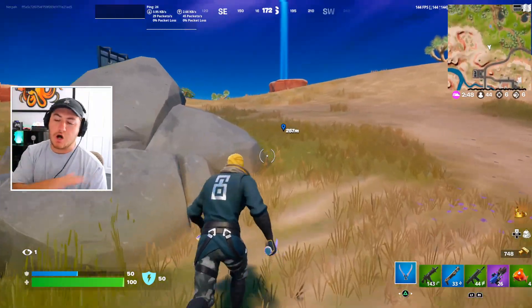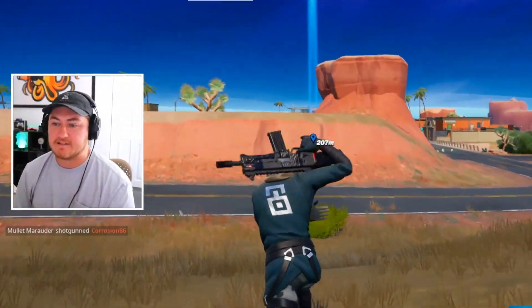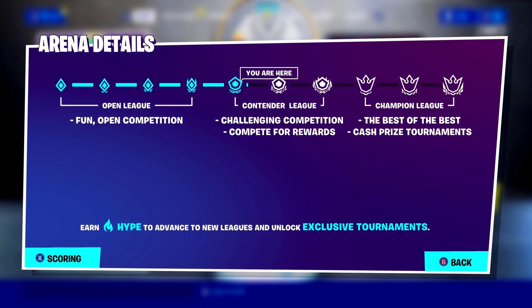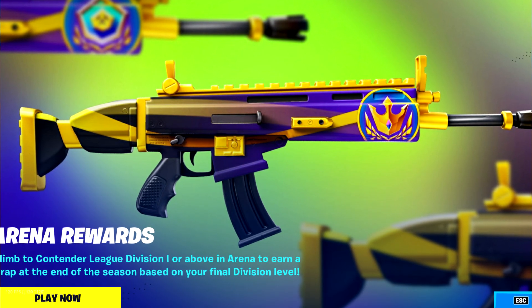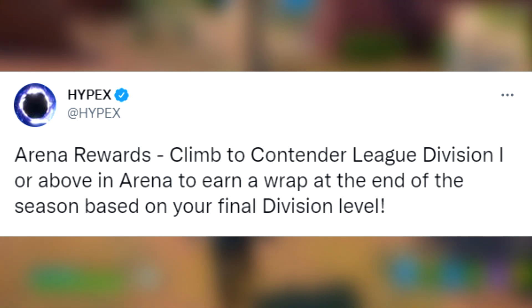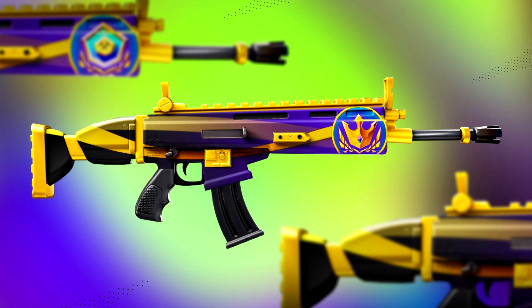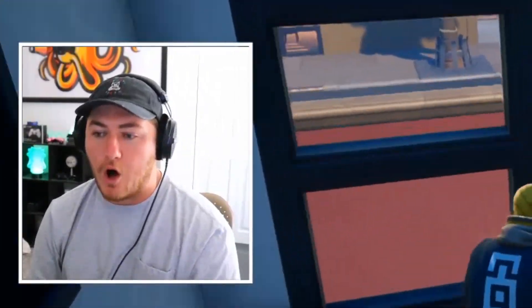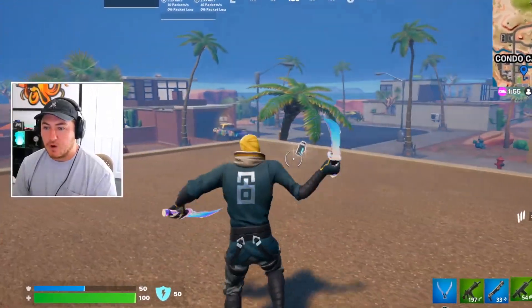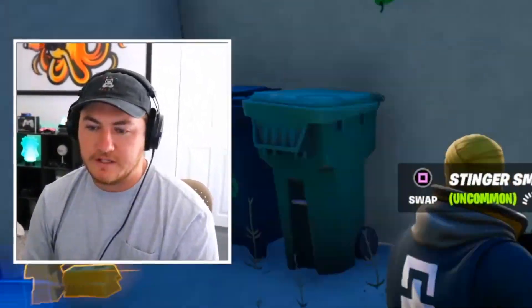One of the free rewards I want to make sure all of you guys are aware of before arena points reset for this season is a free weapon wrap that everyone's able to get by playing arena and reaching Contender League Division 1. Fortnite finally added arena rewards, so there's actually a reason to grind arena. Hypex tweeted out saying: climb to Contender League Division 1 or above in arena to earn a weapon wrap at the end of the season based on your final division. This weapon wrap is animated with pretty cool colors matching the arena and FNCS branding, and every single division higher you reach, the logo on the wrap will actually change.